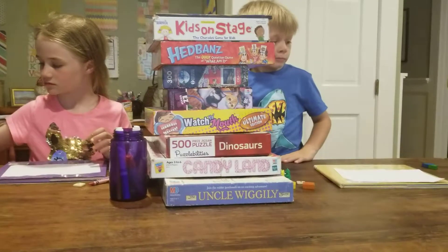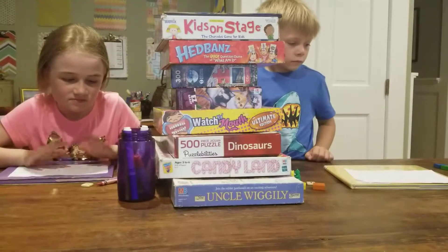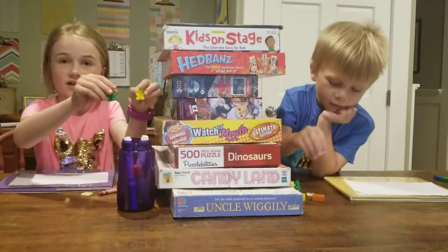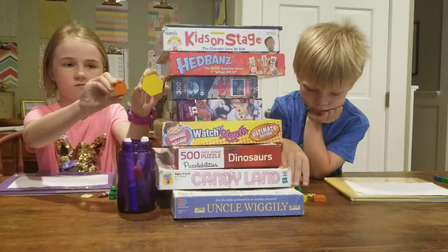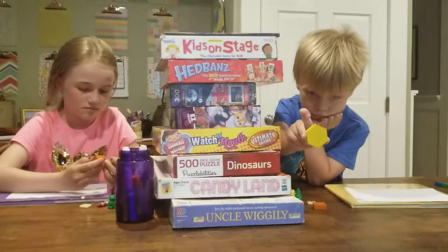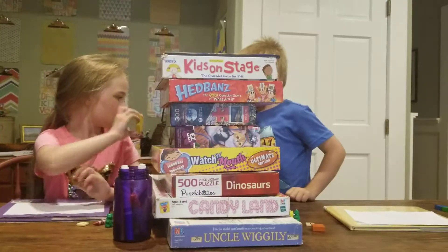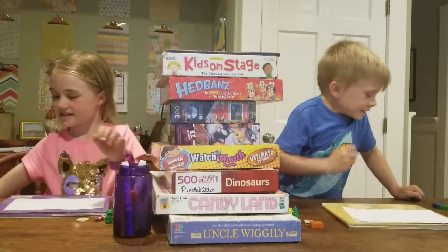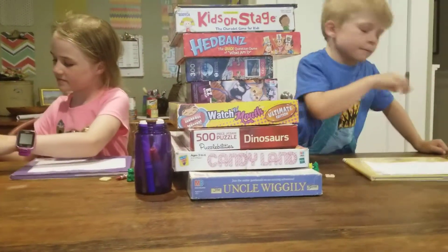Okay, same. Now more shaped blocks. Orange or yellow — pick one and show it to me. Alright, now show it to each other. Ding, ding, ding, ding, ding. Another one, right? Yeah.